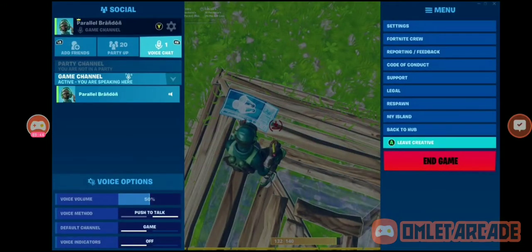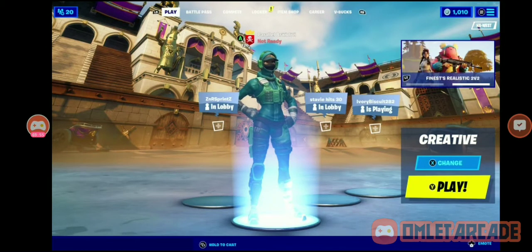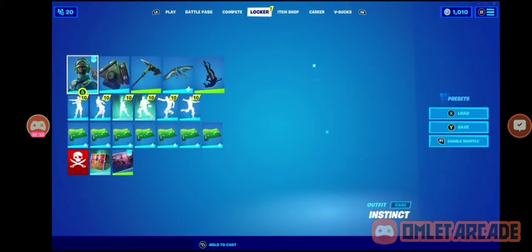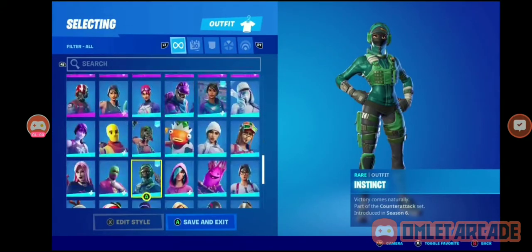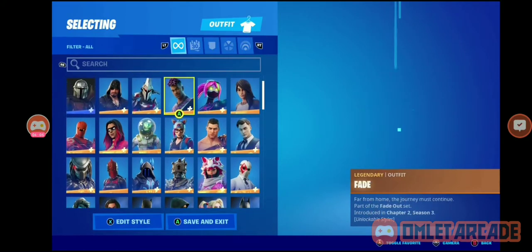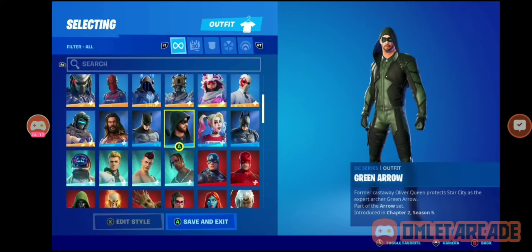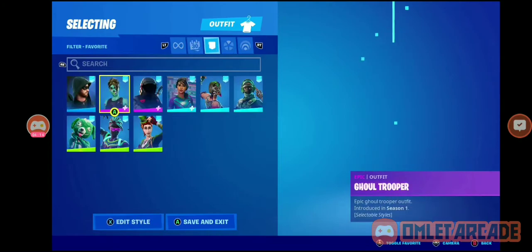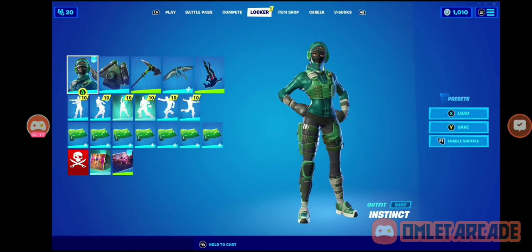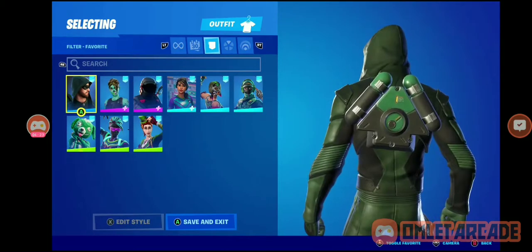Alright, I'm wasting time. I'm not going to cut anything here — we're just going to get a reaction, whatever you want to call it. There's one skin I forgot to include that I will include. All the favorites are up. I need Green Arrow. Do I think that's going to be great with the back bling? Skins that will go with the back bling that could rock for a combo — Green Arrow, not bad actually.